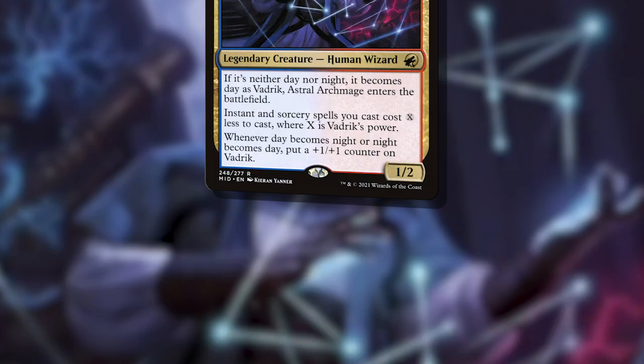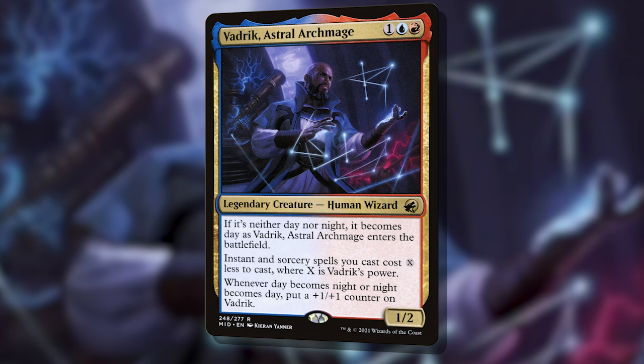Apart from that, a lot of the deck speaks for itself. Cast Vadric early, get two incidental counters early, and use the bonus mana from his reduction to start amassing resources, and pop off with actual storm cards in an actual storm deck. I played a few games on stream recently with my friends Modanon, Flower from the MLC, and Cam from Playing With Power. That video is linked up top if you want to watch.